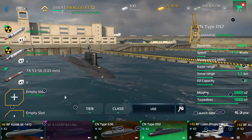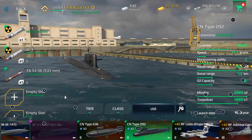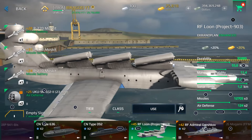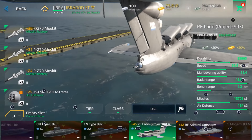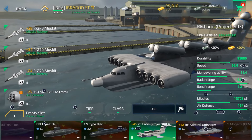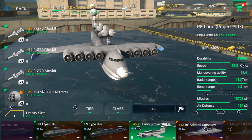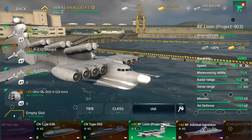There are other types of submarines like CN Type 092. The RF Loon Project costs 6,000 gold bars — it's an ekranoplane, a good missile spammer and the fastest warship in the game. It can reach a speed of 55 knots, which is really, really fast.